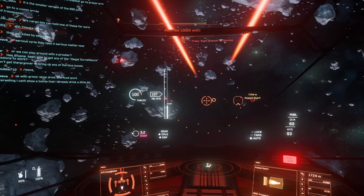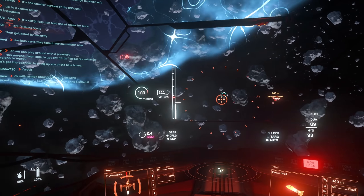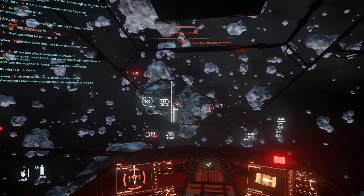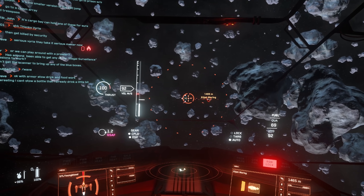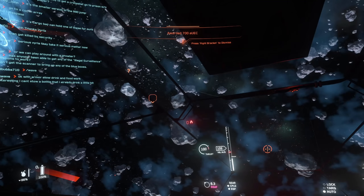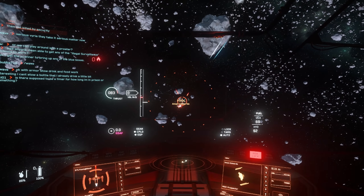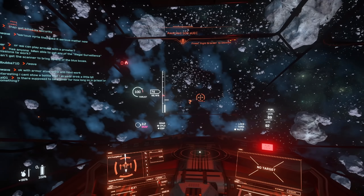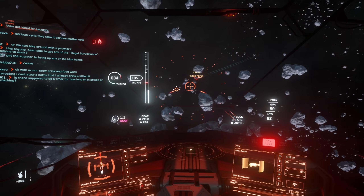In terms of components, things are mostly par for the course, with all three ships coming in with two size 2 shields and two size 2 coolers. They come with different performing stock components, but they can be kitted out to be basically identical. Worth noting is that the shields on the Prowler are far superior in initial strength, but it falls behind in regen timers. The Hoplite and Valkyrie have coolers that outperform the Prowler's, though again they can be upgraded. The real limiting factor of the Prowler is that it only has one size 2 power plant, while the Hoplite and Valkyrie both have two.